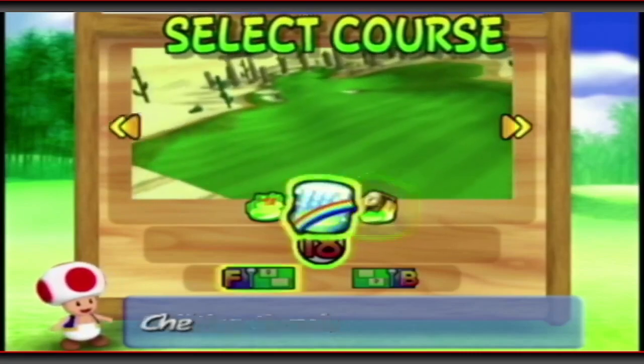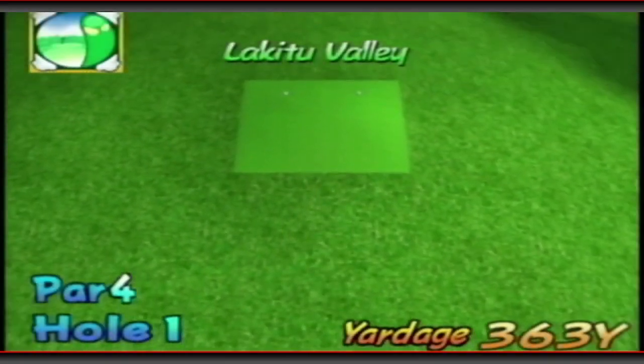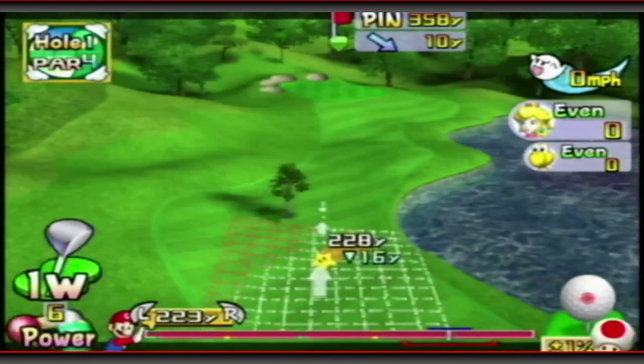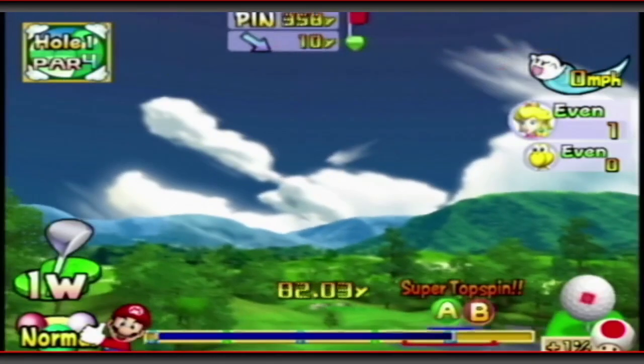What course do we want to take him on? The Shifting Sands? We can take him on Lakitu Valley — the OG course. We can smoke him here, get that star character going. So part 4, we are using Peach today. We don't need the power shot. Good shot, Peach. Starting off strong.